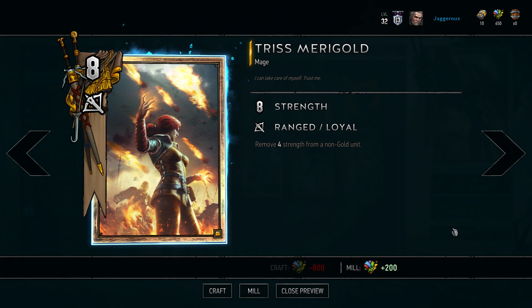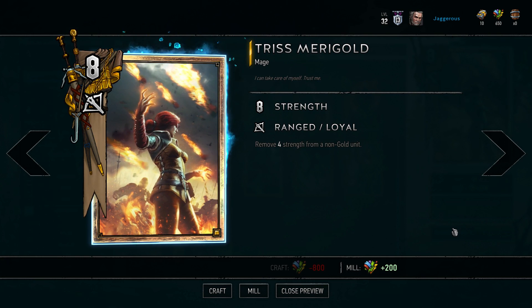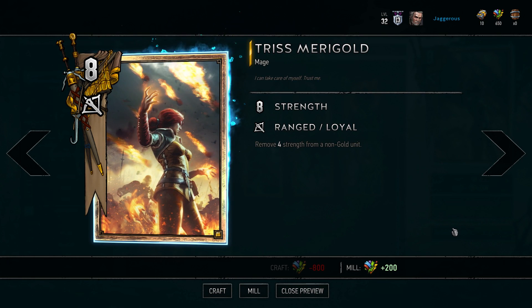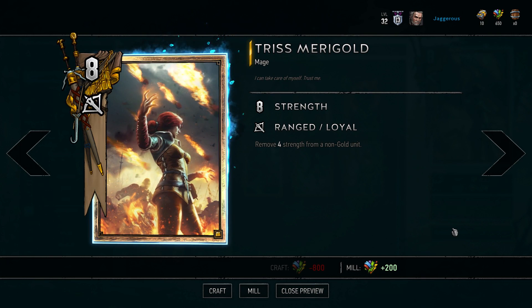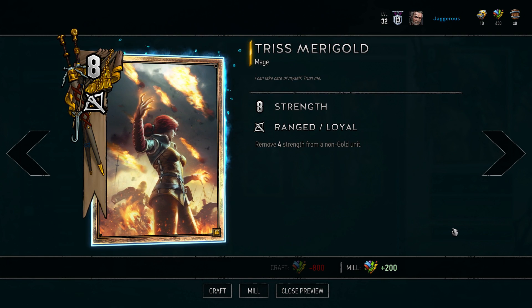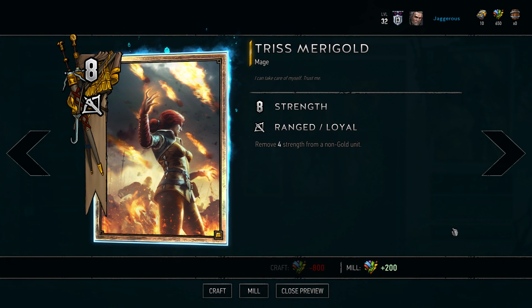Next up in second place we have Tris Merigold. Tris is an eight-strength golden card which removes four strength from a non-gold unit — either on your side or your opponent's side — making her effectively 12 strength. She provides targeted damage, so you can use her to remove a problematic card or, alternatively, remove something thrown onto your side like a Cow Carcass.